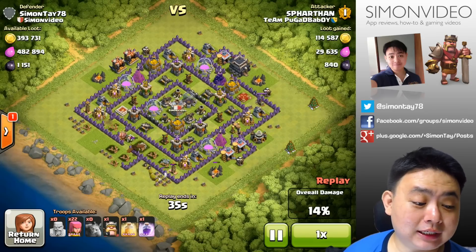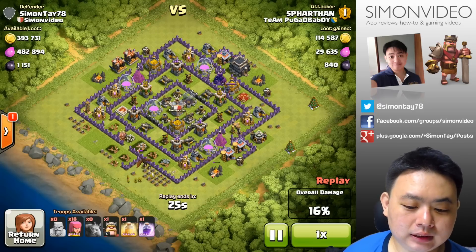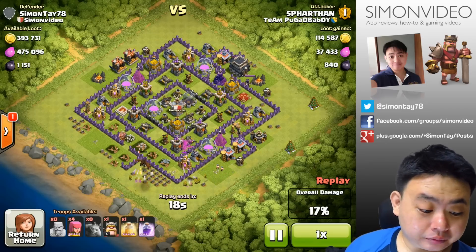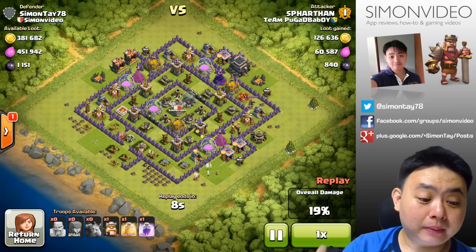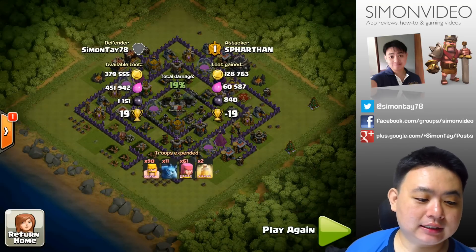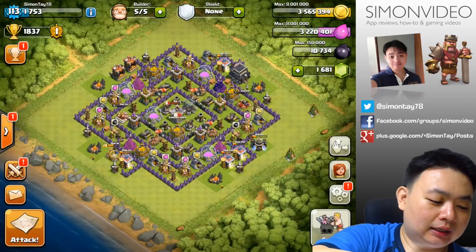The archers are being burned by the dragon — or rather the spring traps. The spring traps at the top side are doing quite well against a bunch of troops like the archers. He's deciding whether or not to deploy the rest of the troops, and he did drop the rest of the archers, but he doesn't have the ability to get into the base at all. He doesn't want to waste his Barbarian King either — so 90 barbarians and 61 archers only get 19% of the base.